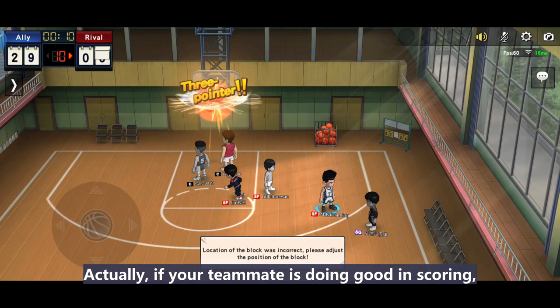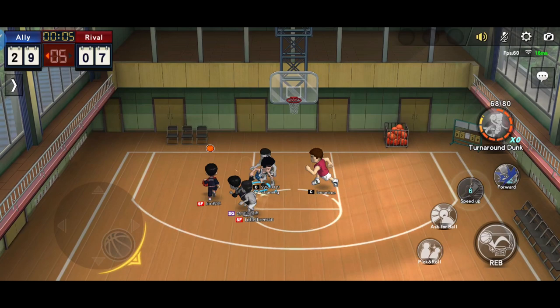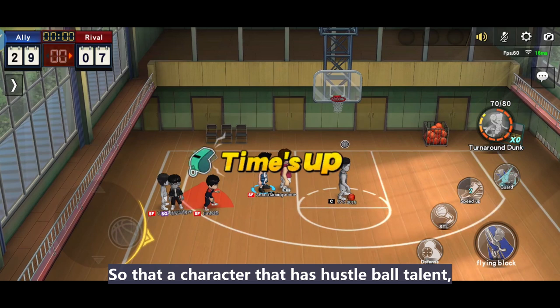Actually, if your teammate is doing good in scoring, we can just leave it to them — do not push yourself to score anymore. Do our best in defense and we will slowly gain more advantages. In this match, Kogure also picked up a lot of loose balls after successful blocks, so a character that has the loose ball talent can secure more possession for the team. If you enjoy the content, please give me a like and subscribe to my channel. Thank you guys, I'll be back.